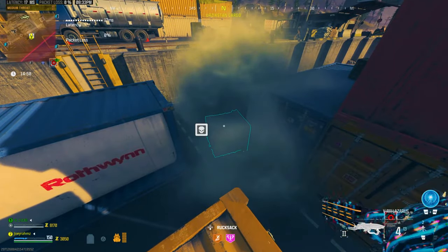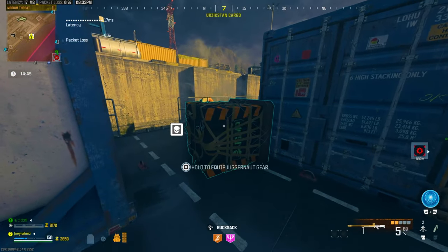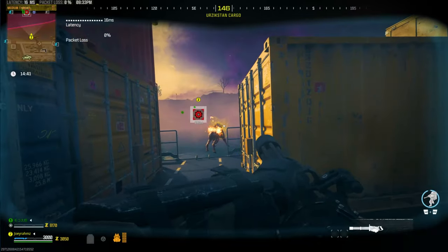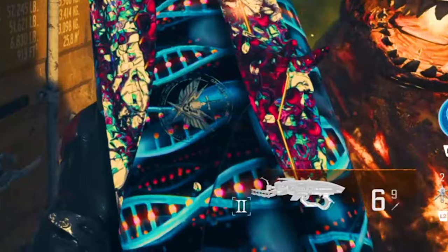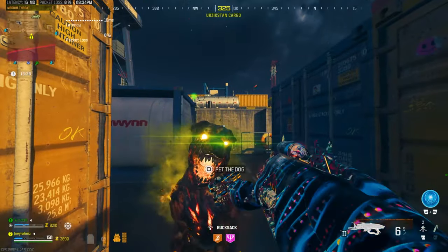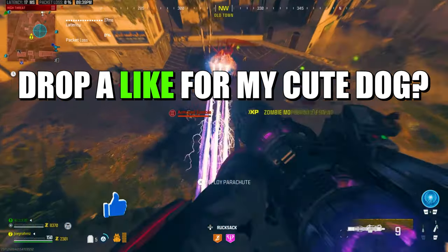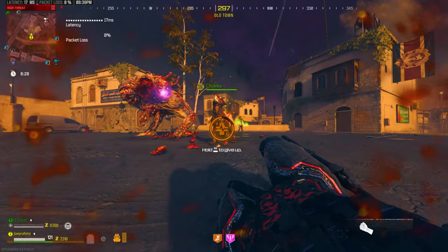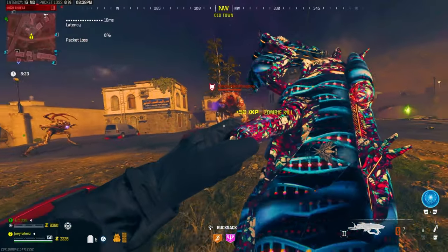While holding the VR11, throw the juggernaut on the floor, open it, and equip it while still holding the VR11. Wait for the juggernaut to disappear, and you'll see the VR11 has taken place of your secondary weapon and now has the legendary tool on it — glitch complete. Your VR11 is an absolute monster and will take out any boss in one or two shots maximum. Just make sure you don't die, or you'll lose the glitch and the gun or legendary tool.